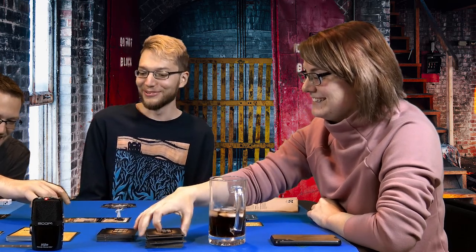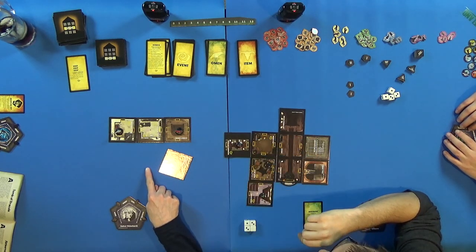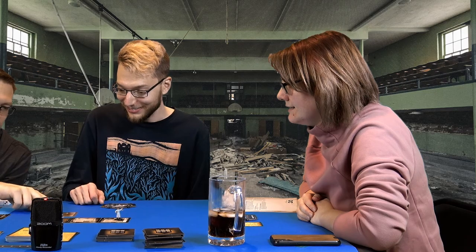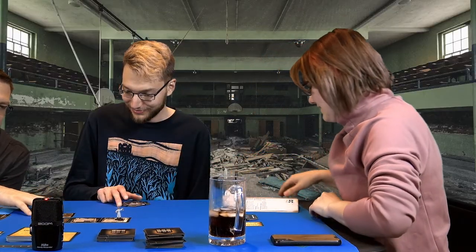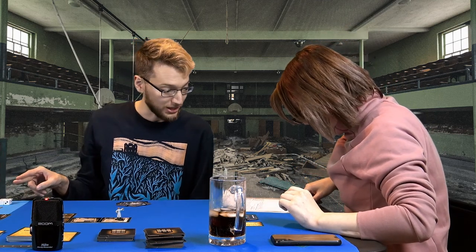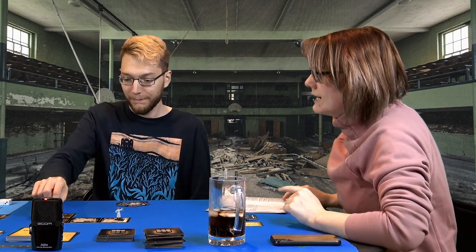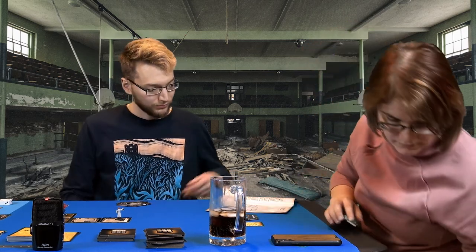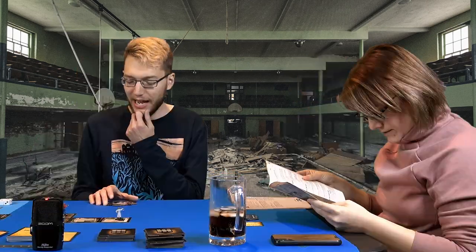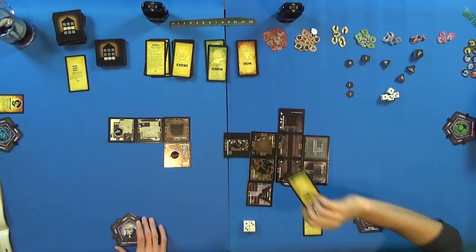Jeremy moves his character upstairs and discovers the Gymnasium, which has an omen symbol. He draws the omen card first. The group discusses whether omens are still resolved after the haunt has started — they determine yes, omens are still activated, but no further haunt rolls are made.